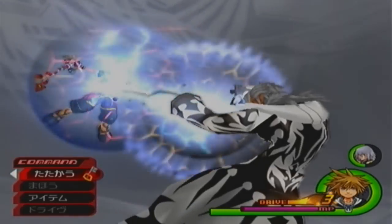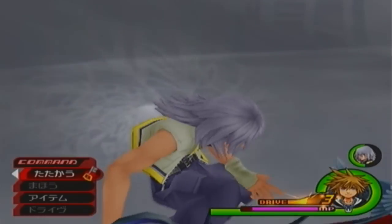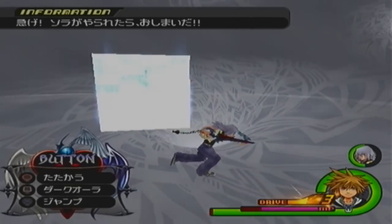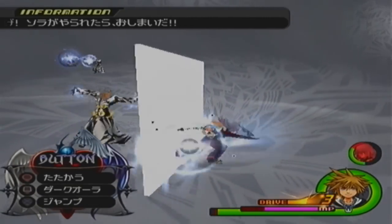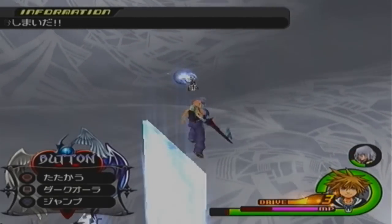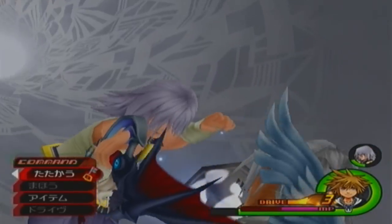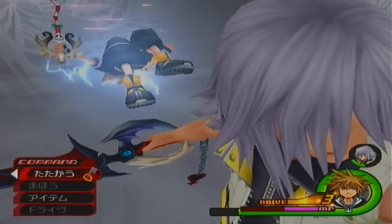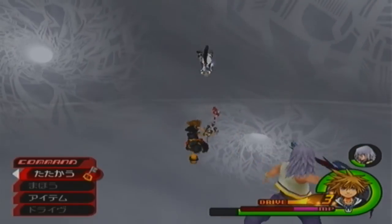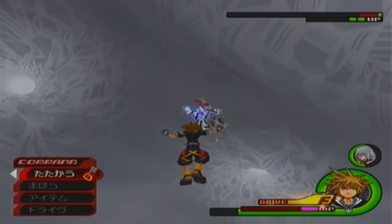I'm just gonna let him do it so that I can heal Riku and get to him fast, because at that point I think he's just gonna keep looping. In the data fight you can dodge it and he won't do it, but I think he might have to do it here, which is weird. What you want to do is run around him. As long as you can get to him fast enough then you should be fine. In the data fight he was just going in an infinite loop and I couldn't get to him in time, so I guess you just have to do that part.